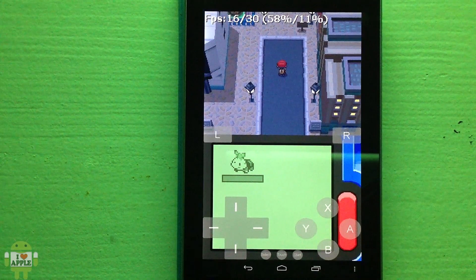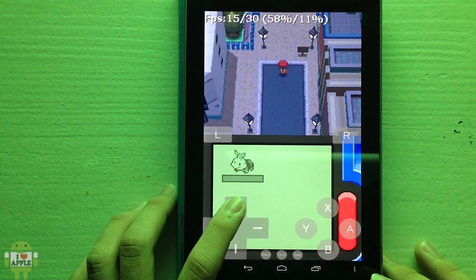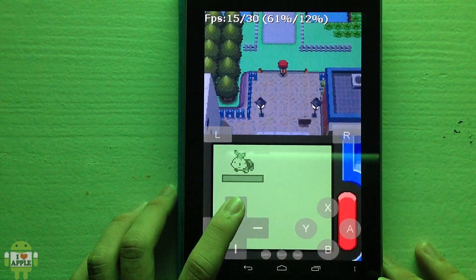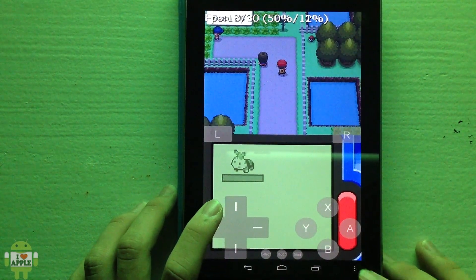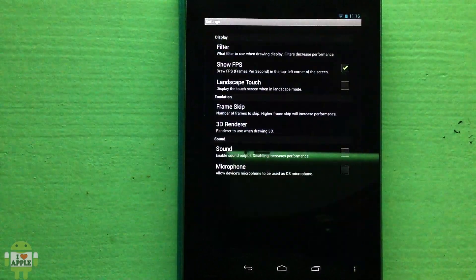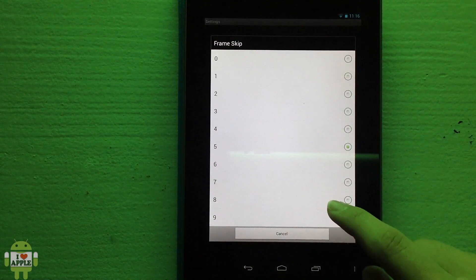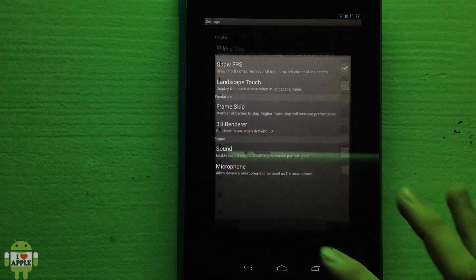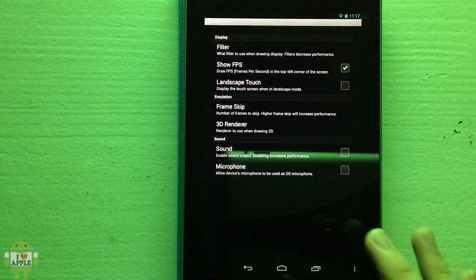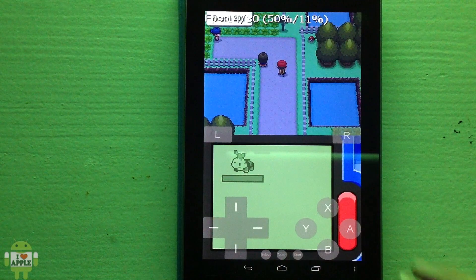I'm actually using some cheats so I can get better performance. For example, I have a bike that I can use to navigate through the game much faster, as well as a text speed modification cheat. If I go into my settings, you'll see that I have the frame skip on five, which I think is the best setting for getting the best performance. I recommend playing without sound, but if you do enjoy playing with sound then go ahead and play with it.